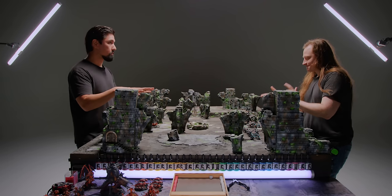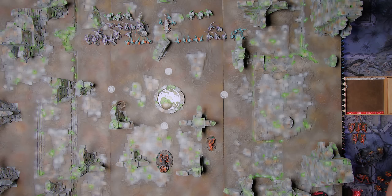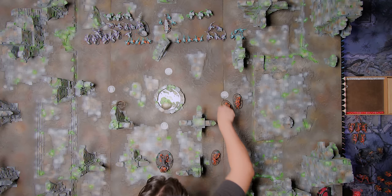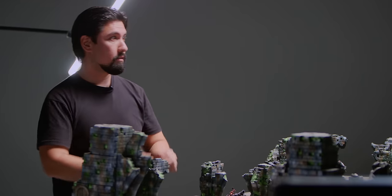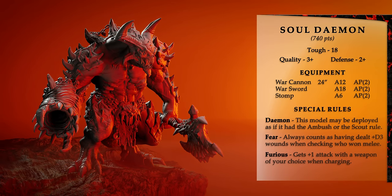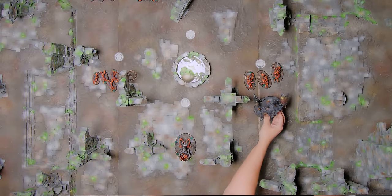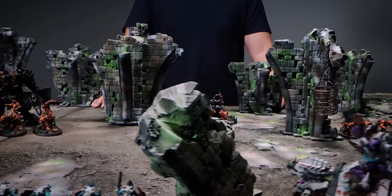Dave deploys his scouting units — three beast riders, placed up to the 12-inch line and then moved forward per the scouting rule, already holding an objective. Hounds are deployed as a distraction and also get to move. Dave then deploys a massive 720-point monstrosity described as a powerhouse, followed by the soul demon. Deployment is done; it's time for turn one.